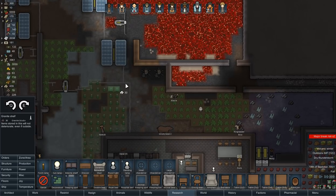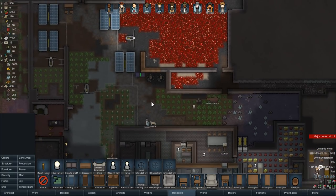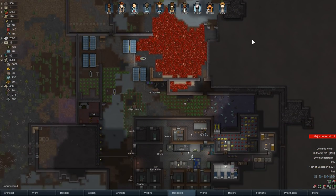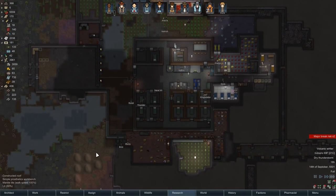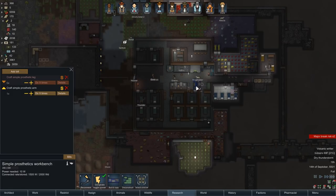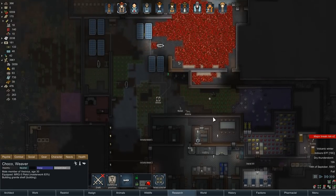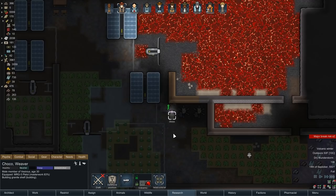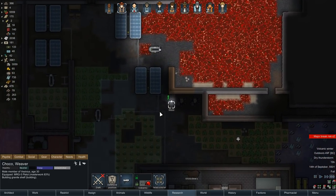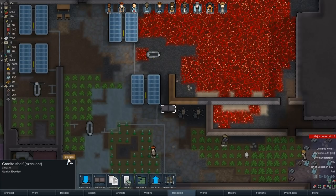Let's go ahead and build a shelf up here — we'll make it out of granite because I feel like that would make it harder to explode, even though that's not actually true. Lots of major break risks — deal with it. We needed that heart. Hearts are important, man. Did someone make that arm yet? No. Probably gonna have to force someone into it. I'll let Chaco finish this shelf and then make him do the arm — his arm. He doesn't even know that yet. That's going to be a surprise.